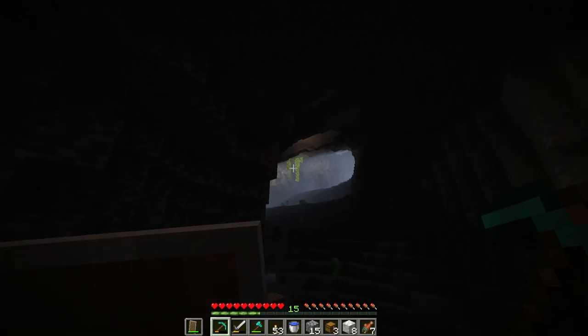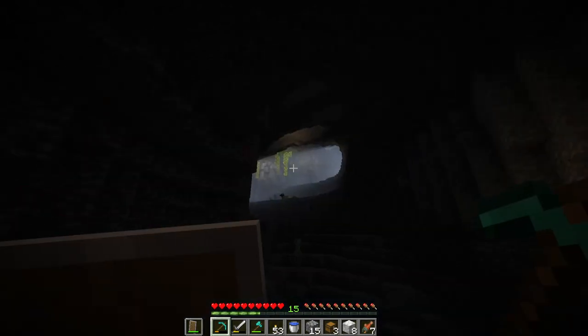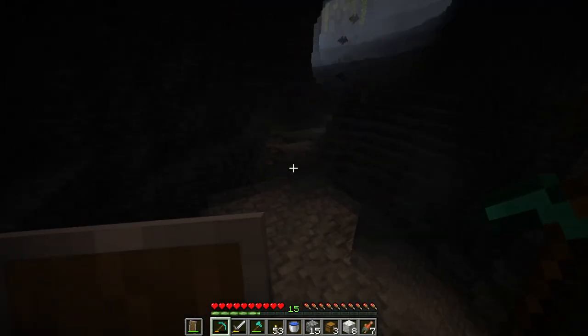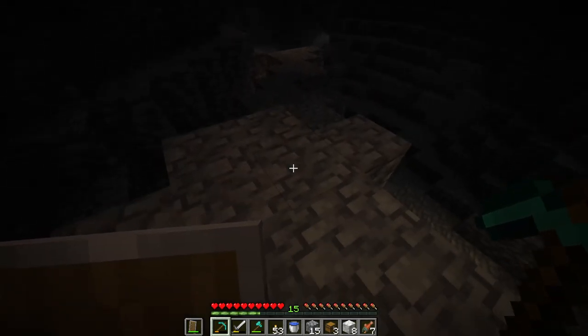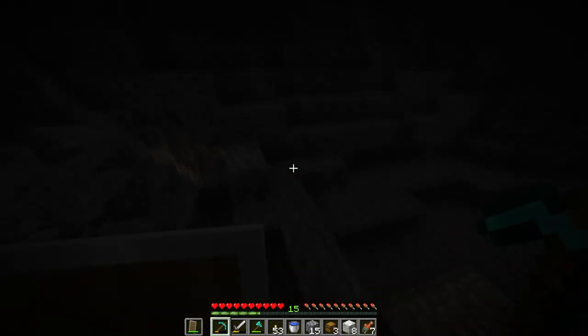This is really cool — this is something I haven't found before either. I think they're glowberries. I've never found these in survival, and I haven't really been keeping up with the game since these were introduced, so I have no idea what these do. I would assume they're a food source and also a light source.